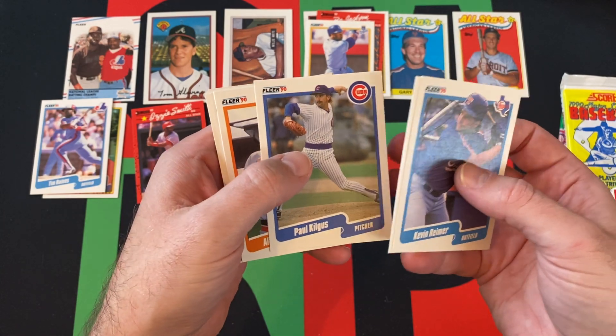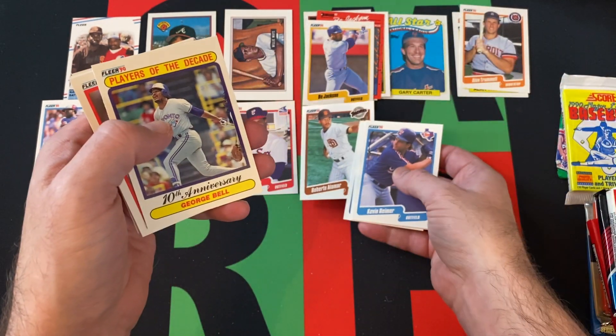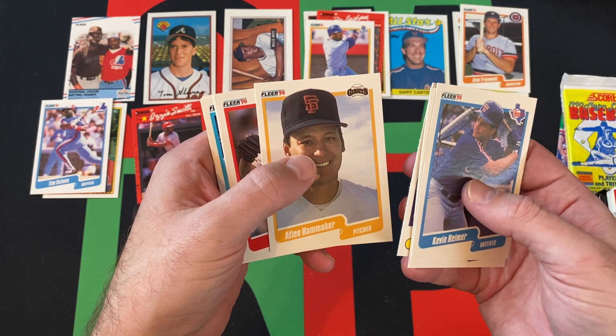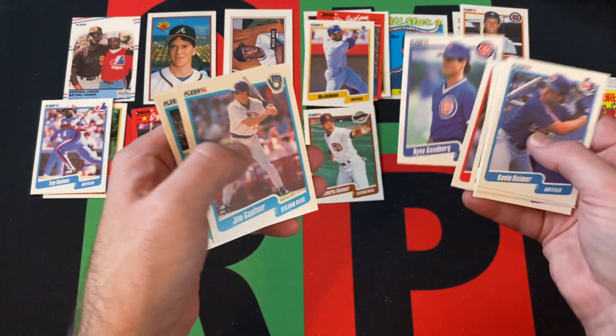Tim 'Rock' Raines, another Bo Jackson — we're getting a lot of Bo Jackson. Willie Fraser, Paul Kilgus, Alan Trammell, Roberto Alomar — Hall of Famer, although not very well liked by everyone these days — and George Bell.